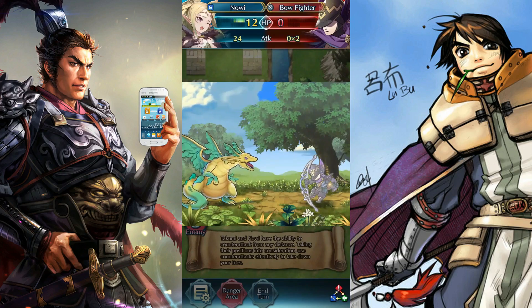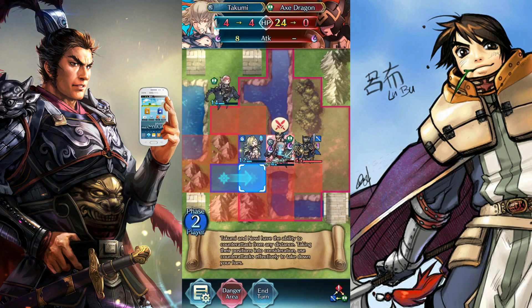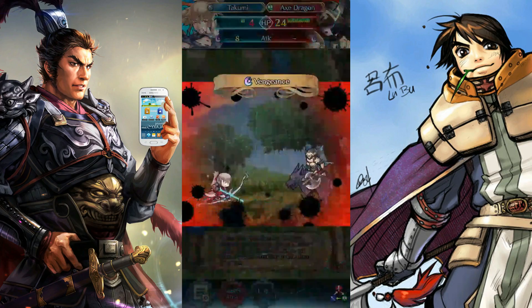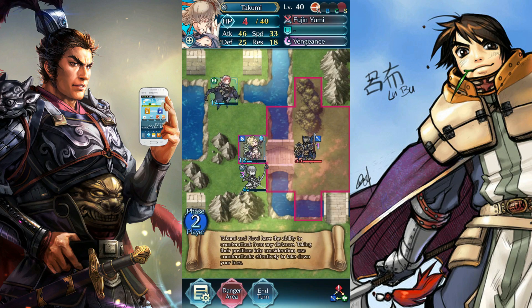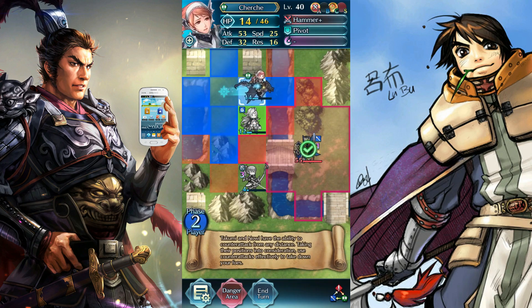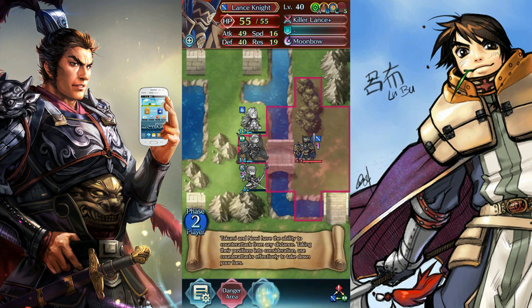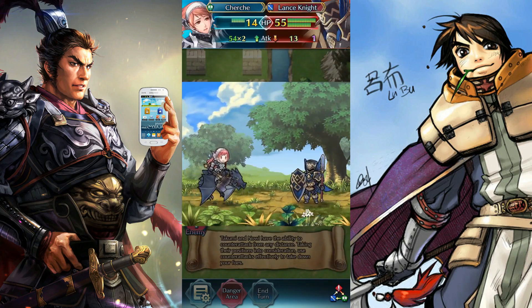He gets eaten. Now we get to move again. Seeing how we have two enemies left, we need to settle the score. Takumi will go in here and finish off this Axe Dragon. And now there's no more Axe Dragon. All that's left is this Lance Knight — this blue refrigerator. We're going to move Naoi over here and use Cherchi's Pivot to get Cherchi over here so that she can counter-attack this blue refrigerator to death. And that is the solution to Counter-Attack Crew — all units must counter-attack.